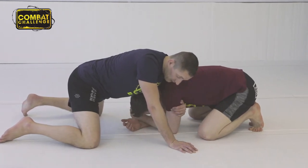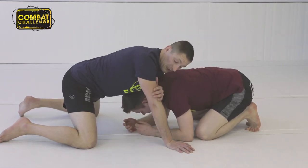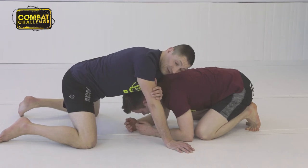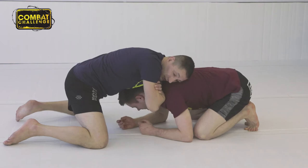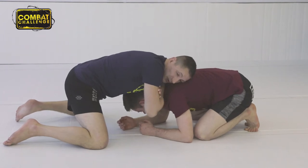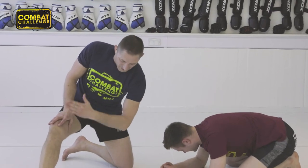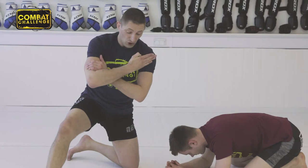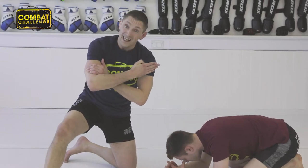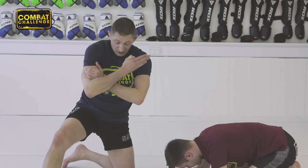I've gone in, he's moved his arm back, I've got my arm all the way through. I'm going to cinch that in by grabbing my bicep, exactly the same as the Anaconda choke. I'm going to grab my bicep and bring my hand up and over the top. I've got it round there, grabbed my bicep, and this hand comes down and chops down on the back of his neck. You can see that scissor action happening straight away.